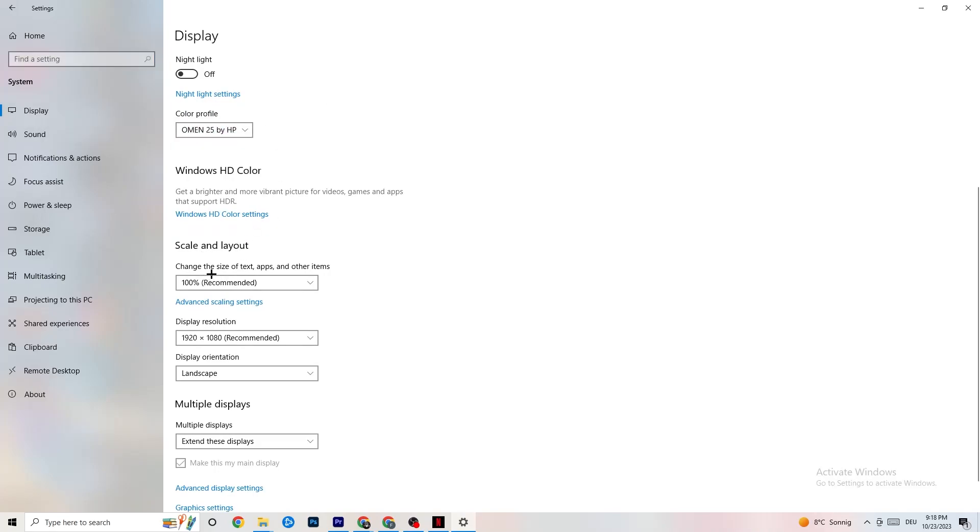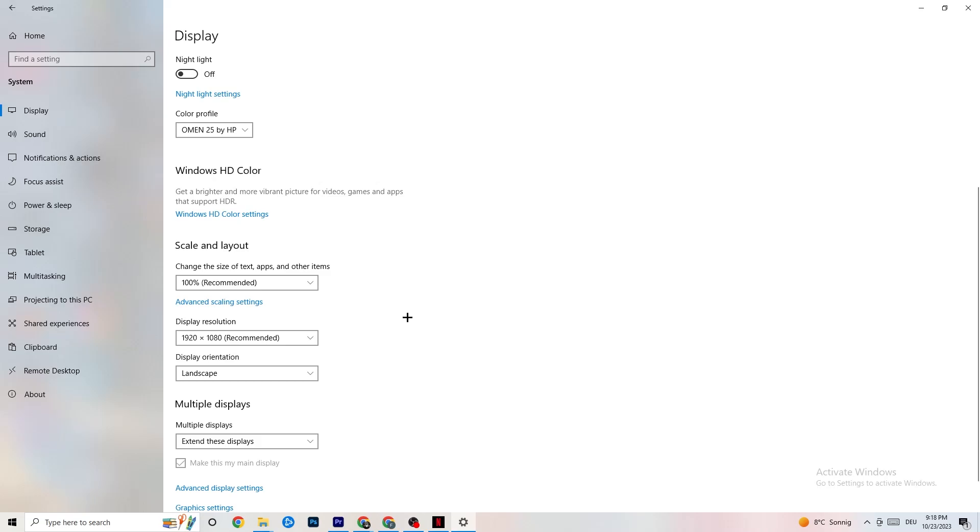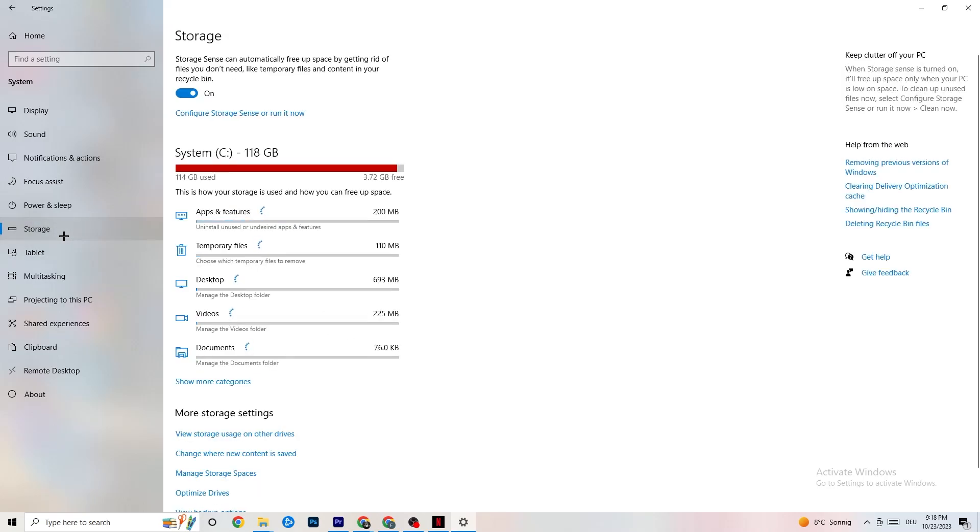Color profile doesn't really matter. Go down to Scale and Layout and change the size of text, apps, and other items to 100% as recommended, if it's set to something else. Afterwards go to Display Resolution and set it to the same resolution your game uses — so for example if your game runs at 1920 by 1080, set this to 1920 by 1080 as well.